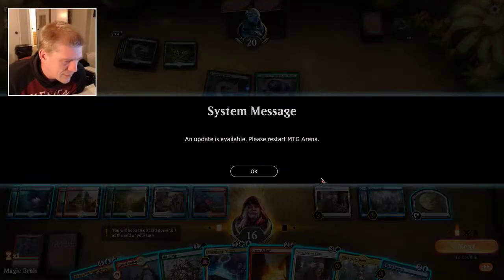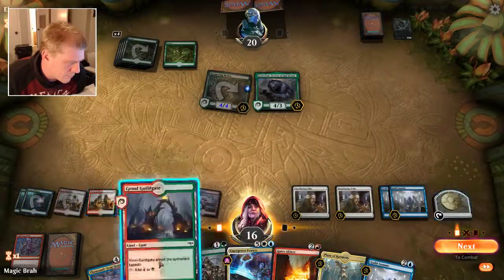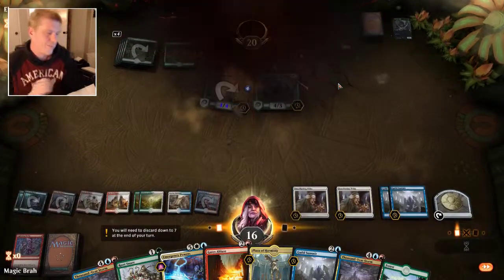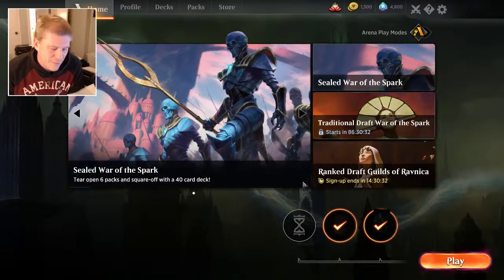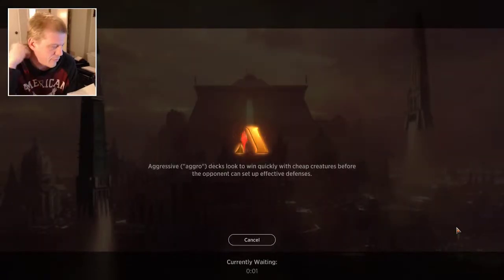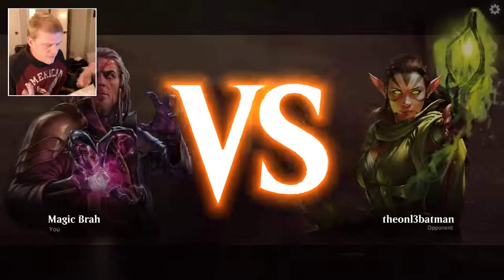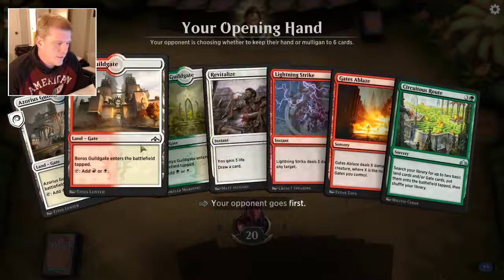I kind of want to hit another Smothering Tithe and then just — everybody's just rage-scooped. Maybe I'm playing too slow, but that's kind of how it's gone. I'll play another one just to keep it rolling. That's four in a row. I don't think it's like the best deck — it's probably not tier one — but it's done better than I thought it would.